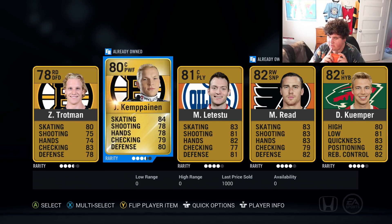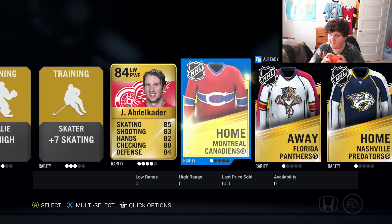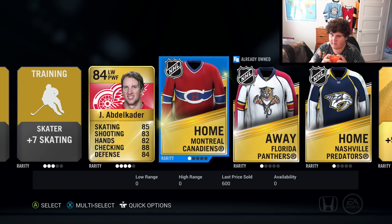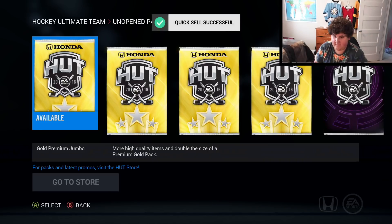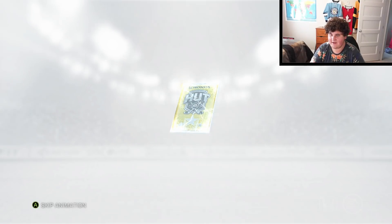Kempainen, Trotman — I've never heard of this guy ever in my life, I guess he never panned out. Apart from that, nothing really great. Abdelkader 84 — I thought we would have gotten more than one rare player. 84 Abdelkader is not horrible. Maybe if I get enough quick-sell value I'll be able to buy another pack at the end. I'm not gonna skip the animation because I really like it.